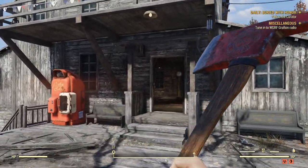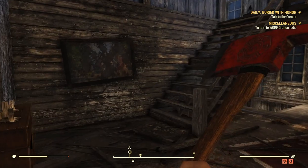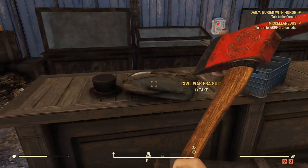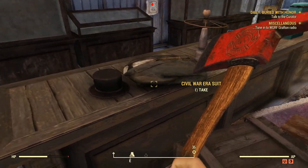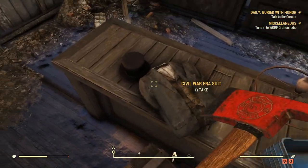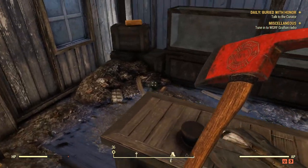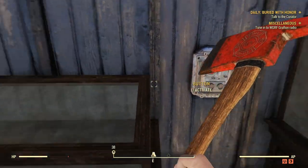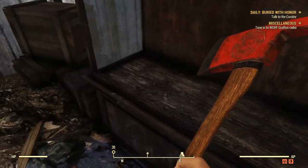What you guys are going to want to do is just head on inside. Every time I come here, the Civil War era suit and top hat is always on the counter right here at the front. It could be right here for you. However, sometimes I have seen it spawn inside these little cabinets here.